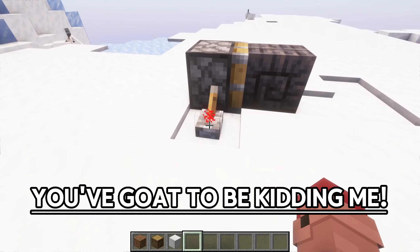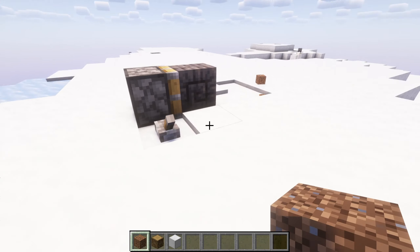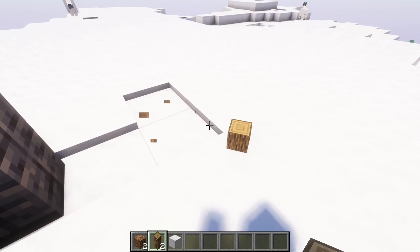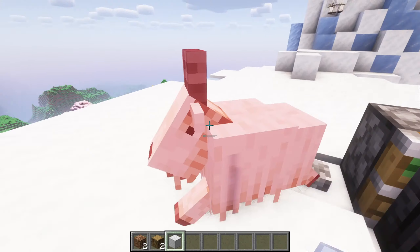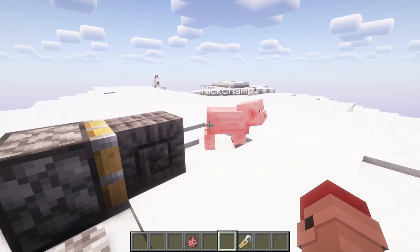The next mod is the 'You Have Goat to be Kidding Me' mod. This mod enhances the vanilla experience of goats in Minecraft with some new exciting features. The Ram Block, crafted from goat horns, breaks other blocks by ramming into them with a piston. It can break anything up to Obsidian hardness, but will only drop Iron-tier blocks. It also deals knockback and damage to entities when pushed.